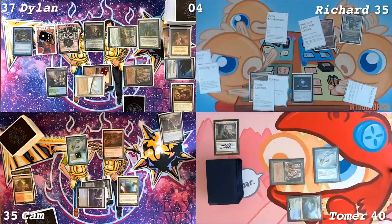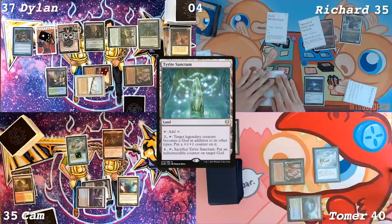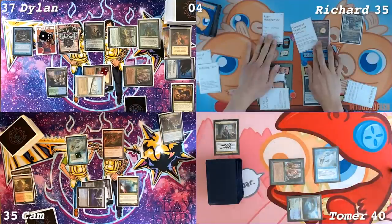We don't have the Sacred Foundry, we just failed to find — which is fine. Do you want to just pretend and get a Sacred Foundry? Because you should have that in your deck. It's actually not relevant, because you see what I'm doing here. Activate Tyrite Sanctum. He's a god now.